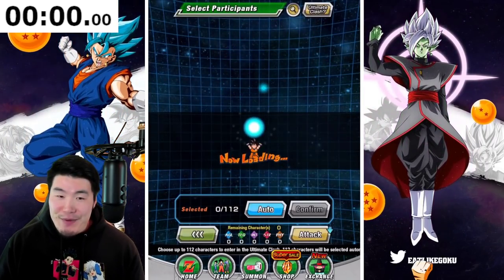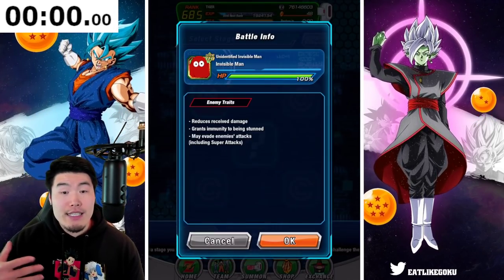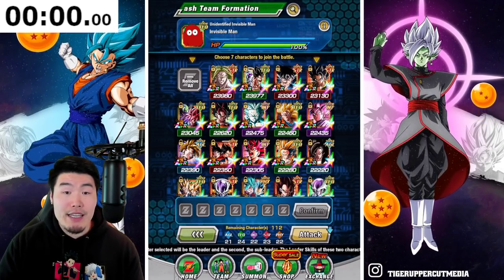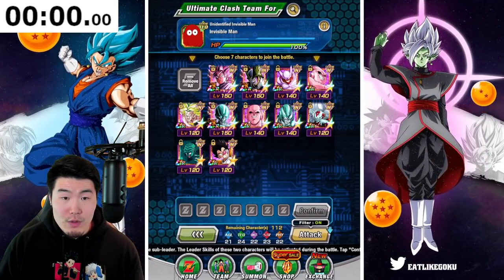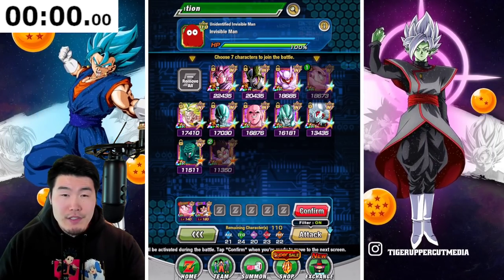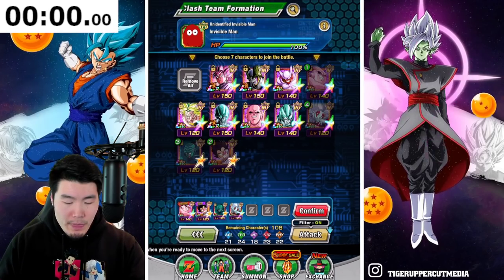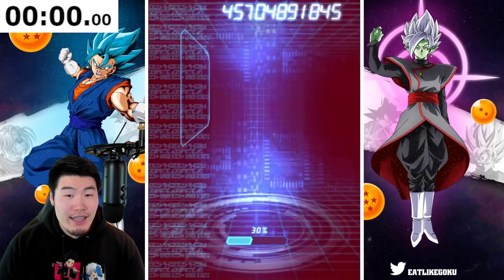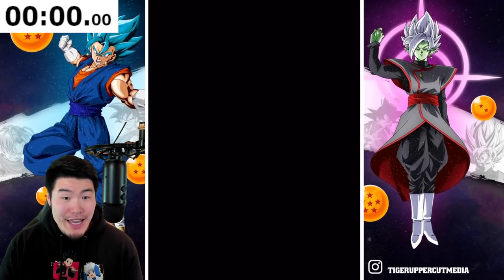Let's jump right into it. The strategy is going to be the same as before — we're just using type advantage monotype teams. The first enemy is Extreme Tech Invisible Man, so we'll go for Extreme INT. Let's do Kid Buu, Vegeta — and let's bring a couple of supports — then Rosé, Cell, and Broly. I'm guessing the first enemy won't be that bad.